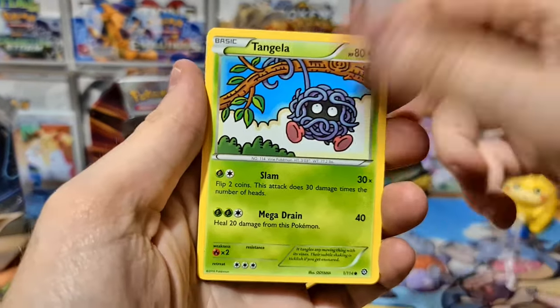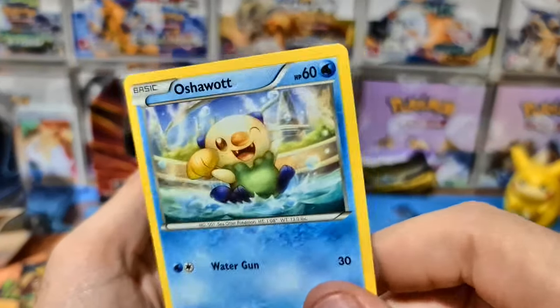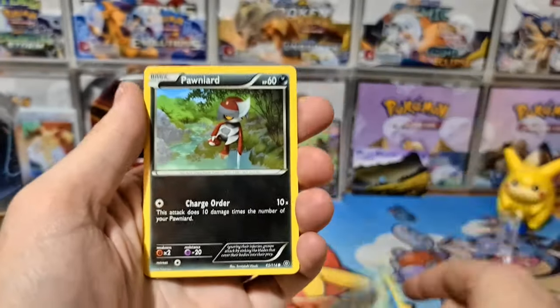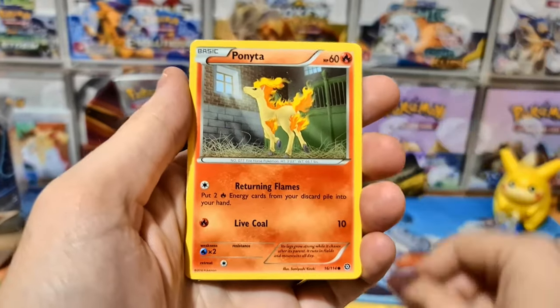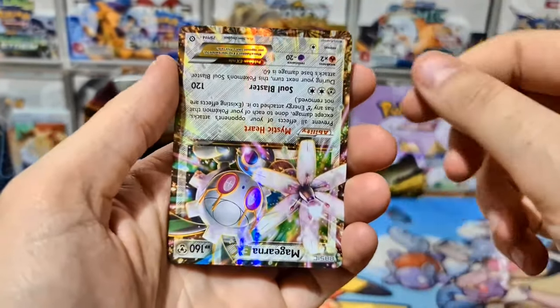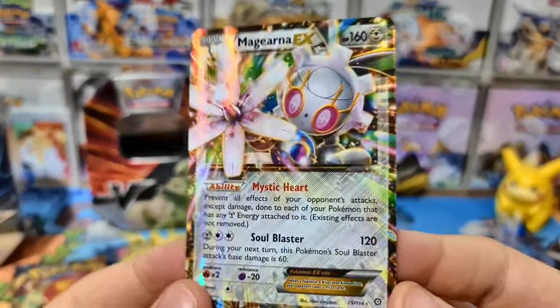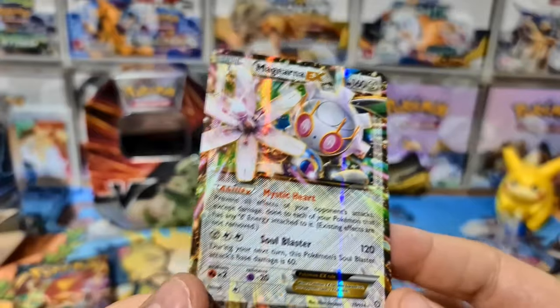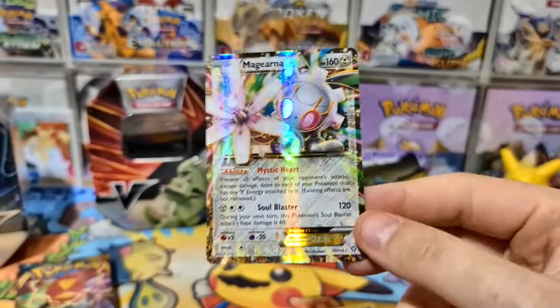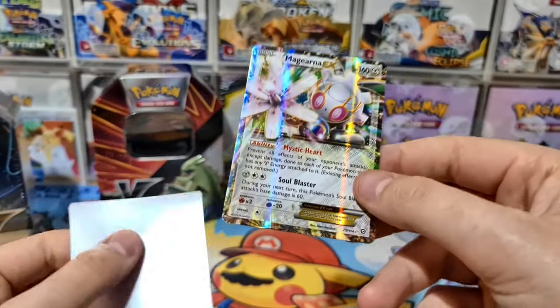There's a shiny Azumarill — I really love that card — a nice Persian, Tangela, Rufflet, and a beautiful Oshawott. We've got Dewott and Oshawott, really cool. Pawniard, a nice Ponyta, Pyroar, and oh — it's an upside-down Magearna EX! A quite popular mythical Pokémon from that movie with Magearna and Volcanion.